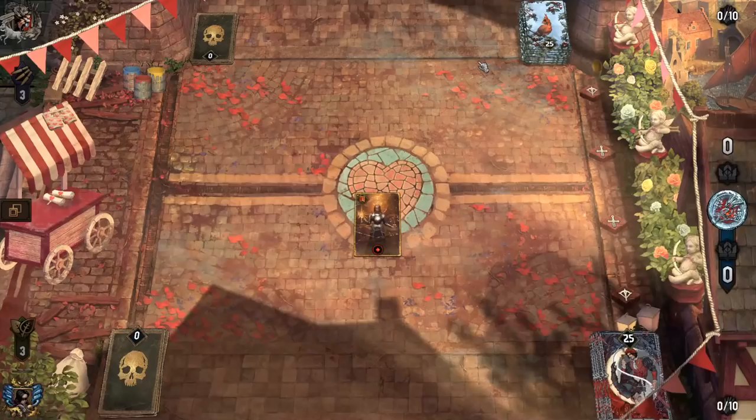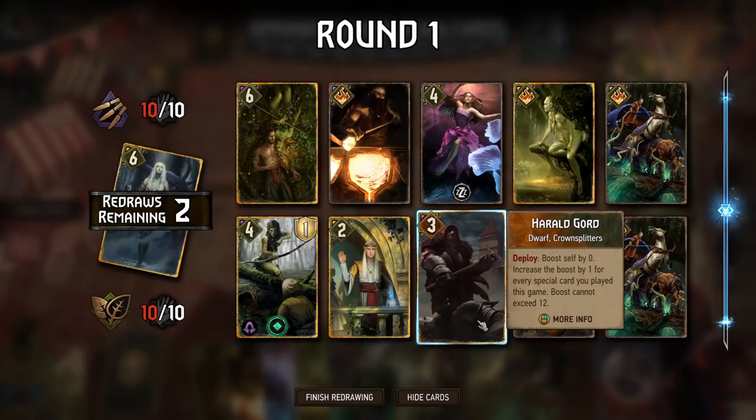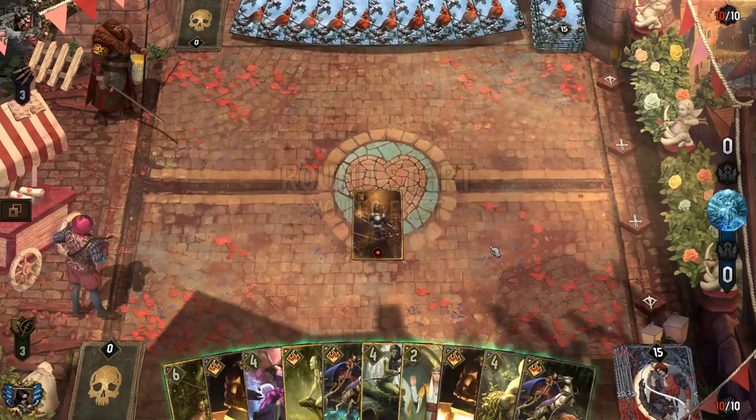And next up we got Skellige Reckless Flurry. This makes it kind of tough for cards like Dunka to stick. Go ahead and tuck that back. I think we want to put back Gord as well in round one. And Bountiful Harvest just in case we have to roll it. I'm going to say that boosting Dunka is probably still the play.